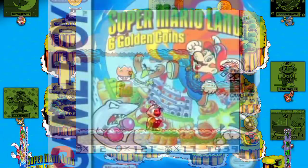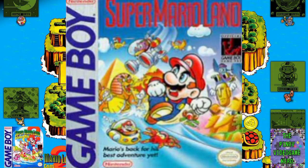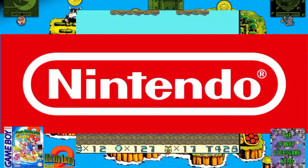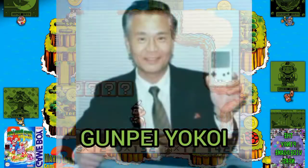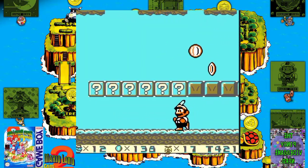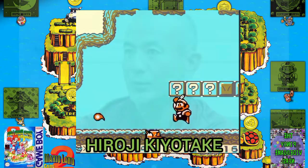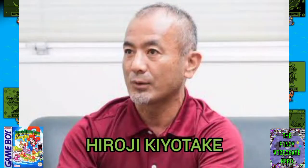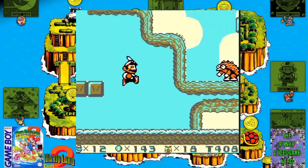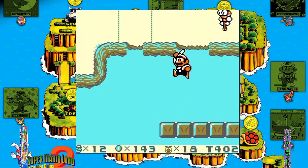Super Mario Land 2: Six Golden Coins, the sequel to 1989's Super Mario Land, was developed by Nintendo's Research and Development 1 department led by Gunpei Yokoi, who were responsible for several other Game Boy titles including the first Super Mario Land game. As with its predecessor, Yokoi served as the game's producer, while it was directed by Hiroji Kiyotake, who had previously worked on Dr. Mario and Metroid 2: Return of Samus, and Takihiko Hosokawa, who also designed several of the game's enemies.